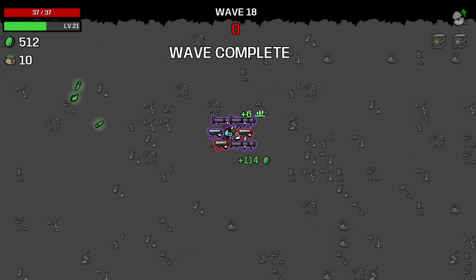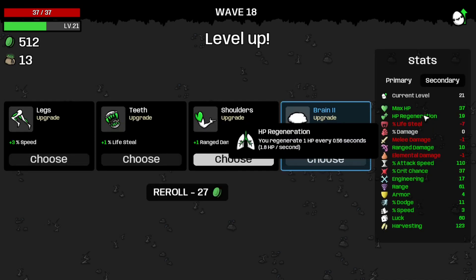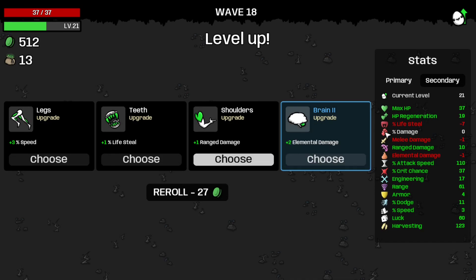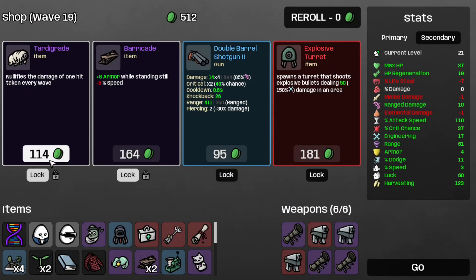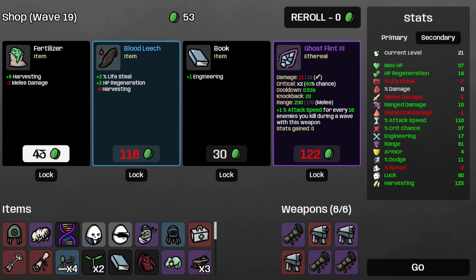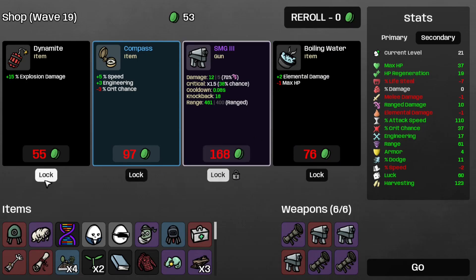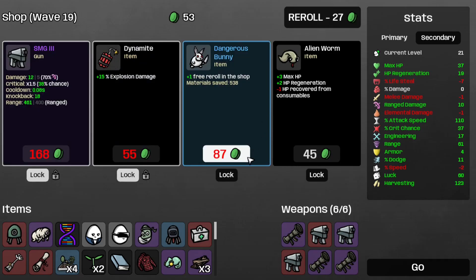Wave 18 completed. Save the Small Magazine and the Plant — that takes the regeneration to 1 HP every 0.56 seconds, so that's nice. Take the Rain Damage, the Gatorade, the Barricade, the Explosive Turret, reroll, save the SMG D3 and a Dynamite, take the reroll, and I suppose we can skip the Dangerous Bunny this time around.